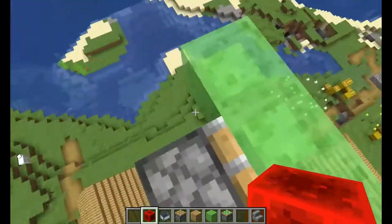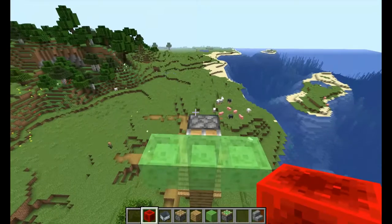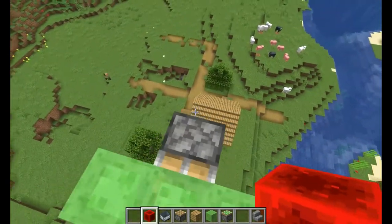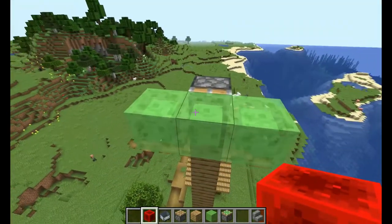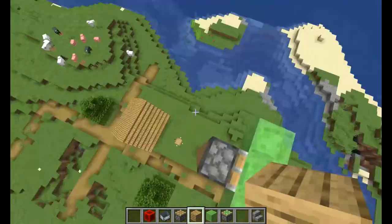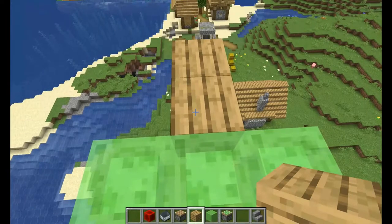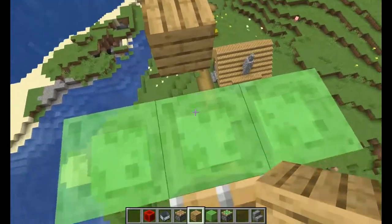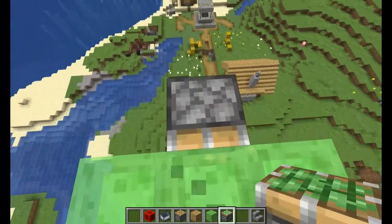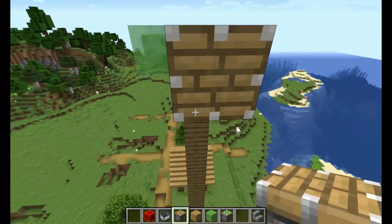This isn't exactly fully my idea — I got it off the internet from a few people — but I thought I'd show it anyway. Then you need a sticky piston. What you want to do is place two oak planks in front of this, then three slime blocks, get rid of the one in the middle, get rid of the one there, and then just place it here.